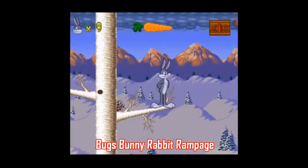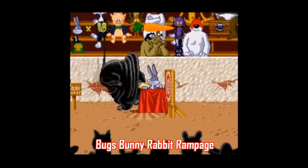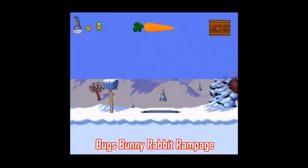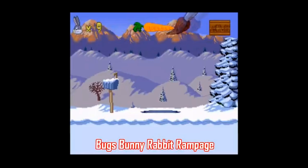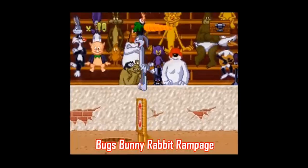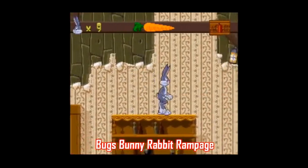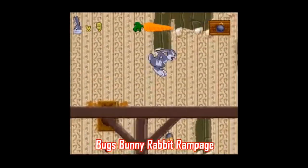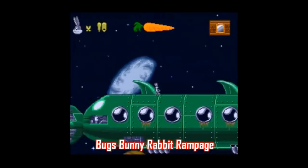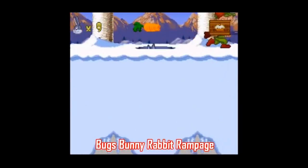Next is Bugs Bunny Rabbit Rampage. I remember renting this one as a kid and having fun with it, so I might be a bit biased. This is a great idea for a game, with Bugs being trapped in a world and tormented by an anonymous cartoon animator. The presentation is fantastic, revisiting all sorts of old Bugs Bunny cartoons throughout ten levels and seeing familiar characters like Marvin the Martian, that gigantic angry wrestler, and even Toro the Bull — it's like Mickey Mania but with Bugs Bunny cartoons. The only issue is the actual platforming: the Bugs sprite is pretty big and unusually lanky, and it can take a while to get a feel for how he jumps and controls. But the game is fair and gives you plenty of opportunities to get used to things.